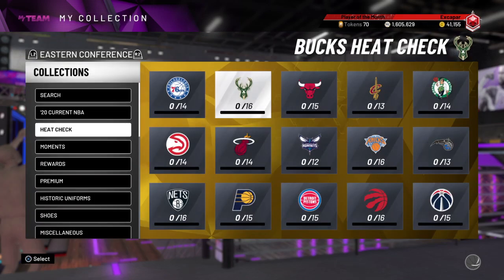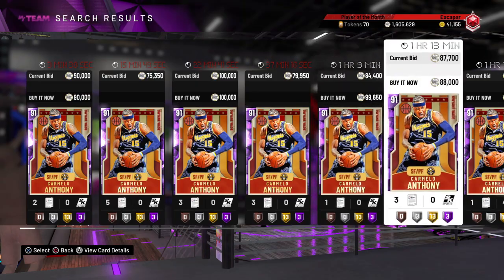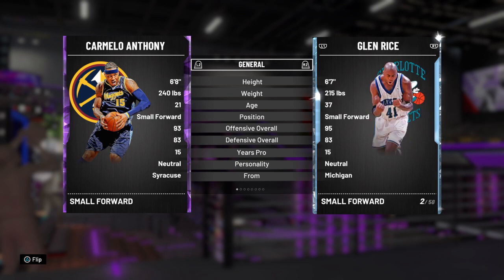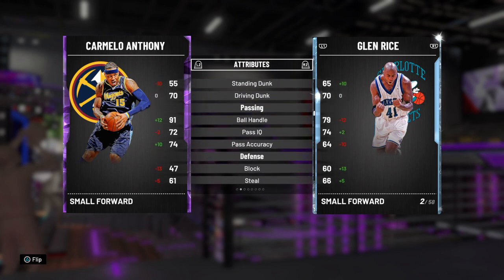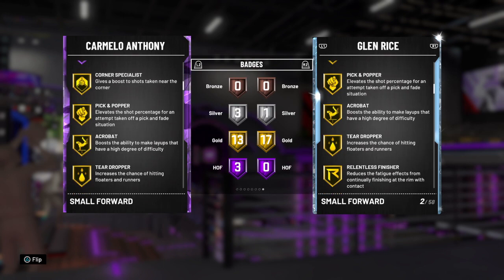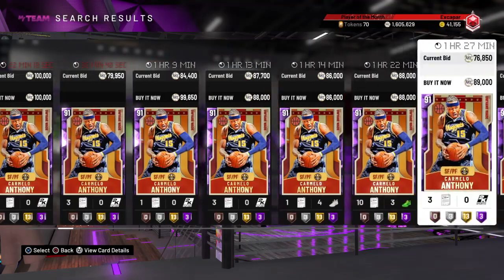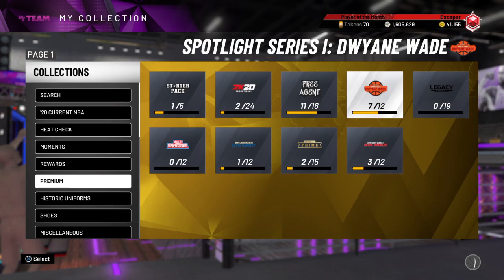Next is a card that came out at the beginning of the year that wasn't good when it came out and still isn't good now, and it's Carmelo Anthony. We're paying about 80K plus for this card. He's similar to Glenn Rice, who's a free card, and Carmelo just shoots worse, dunks worse, playmaking is about the same, defense is worse, rebounding is slightly better, speed a little bit better. He's just so average of a card. His release is good, just not as good as it was in previous years. Carmelo's going to get a better card — maybe even a better Ruby during the year. This just isn't a card I would recommend spending money on right now.